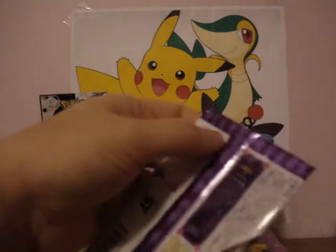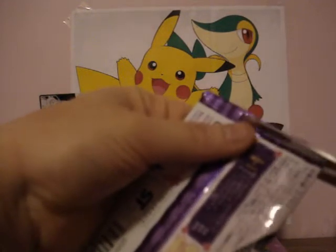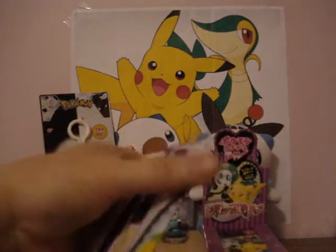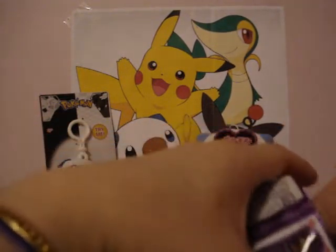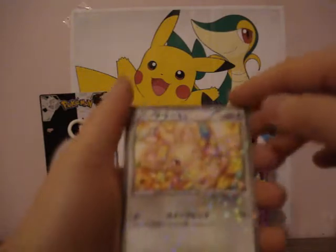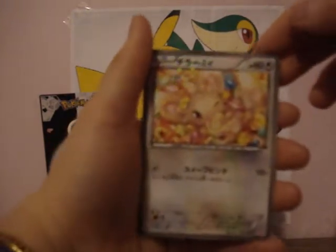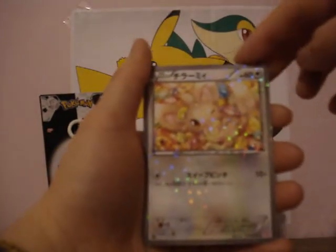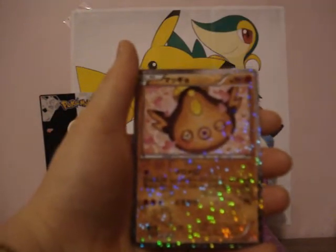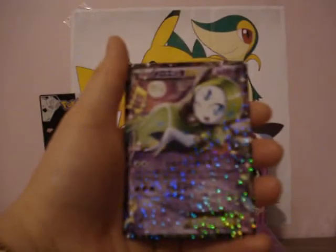Next pack. So far I got some really good cards, a lot of extras. The cards are really cool and I really like them. And every card sparkles — it's really cool. Minccino eating candy, Servine, Stunfisk, and Meloetta EX.